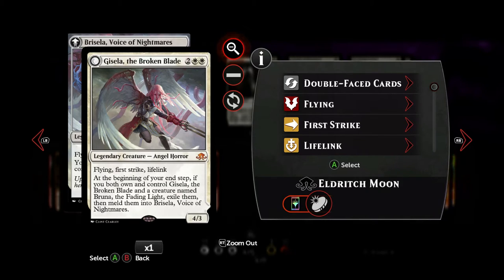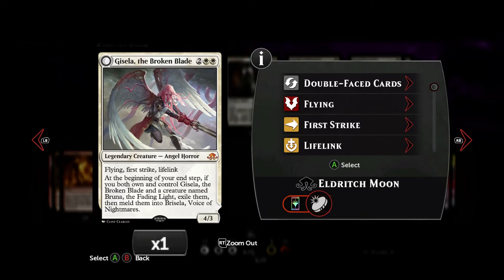Then there's Gisela, the Broken Blade. We're not playing her other side, Bruna, so I'll just talk about this side. Four mana, two white — Flying, First Strike, Lifelink, on a 4-3 body. Just an awesome card.